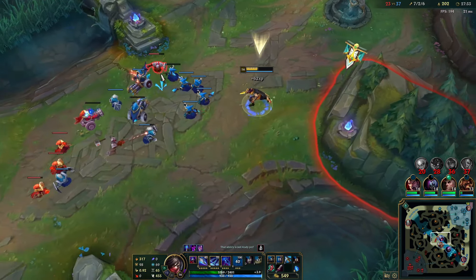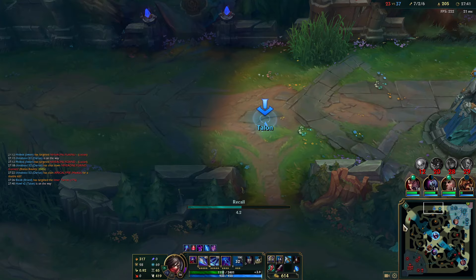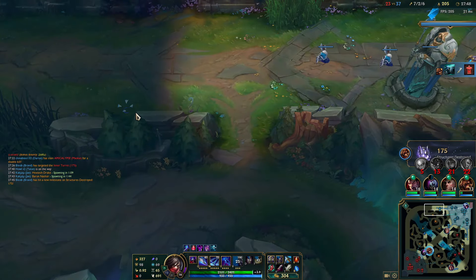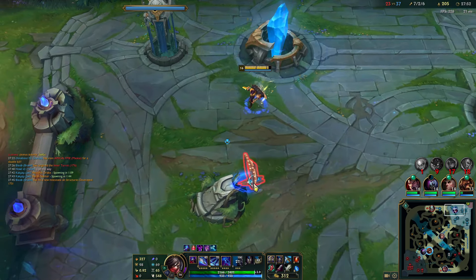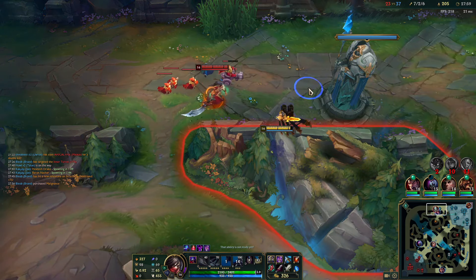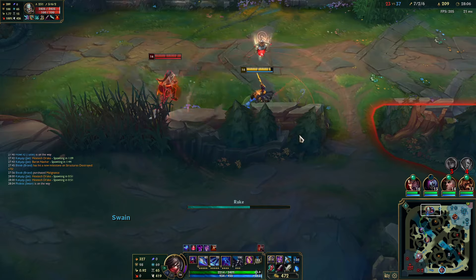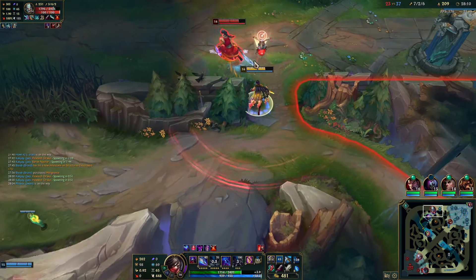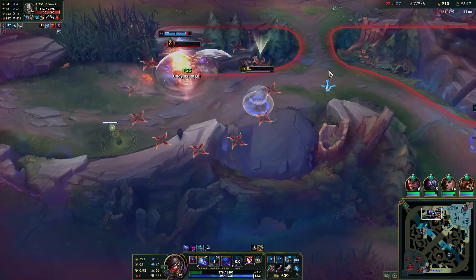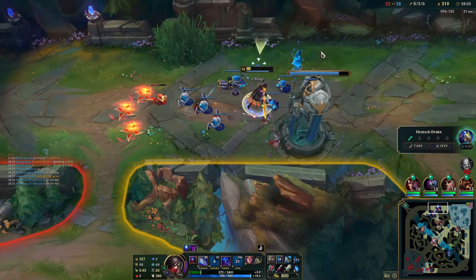My ult is up soon — I just need to be careful because I can't do much here. I get Bel'Veth quite low, use E, now my ult's up so I can confidently chase. I use E, use my ult for movement speed, and we end up killing Bel'Veth. My team is performing really well this game now. All I have to do is wave clear the side lanes, stay behind in team fights, be in correct position — and we should be able to win every team fight.